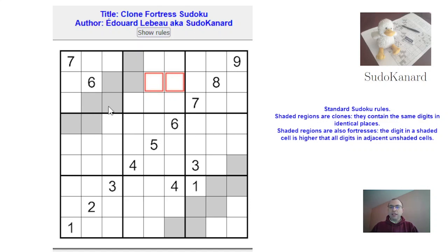So where do we start? A place of interest is obviously this 6, which must be lower than both digits here, and those digits can't be 7, so this is an 8-9 pair. And this 8-9 pair is resolved by this 8, so that's a 9 and that's an 8.